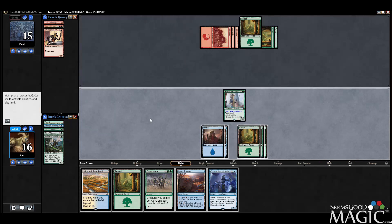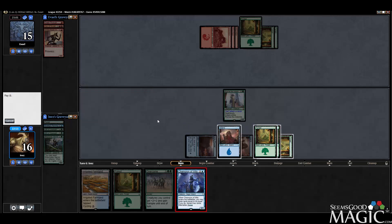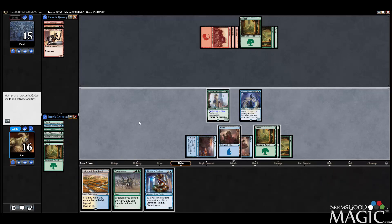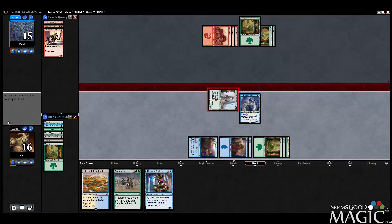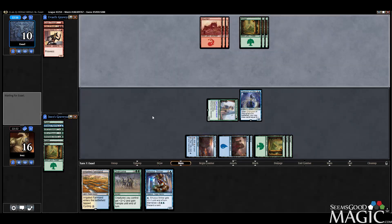Champion of Wits — that's pretty perfect. Let's go Rivulet, Champion. Draw two, discard the two lands that don't cycle and aren't Sinuous Striker. Then we'll pump our Champion and attack for five, and pass. Next turn we can Overcome, and that should do it.